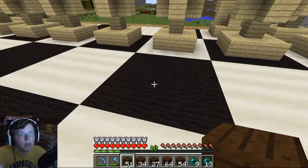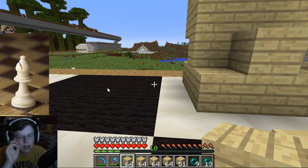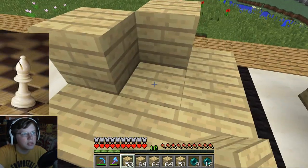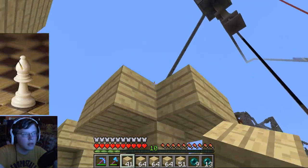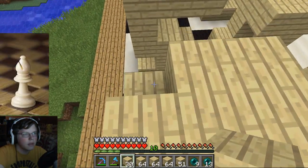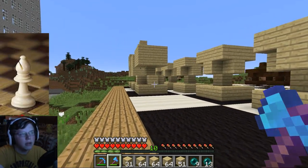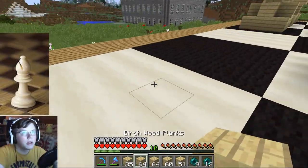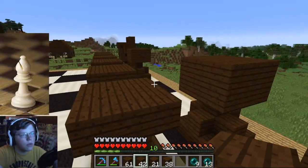Next piece in line is the bishop. This one kind of looks like a priest kind of thing. Let's prototype — build the base, bring it up, and give it kind of a big top hat. Then let's just make it have a hat on and finish off its little bulb on top. Honestly, I don't think that's a bad design — and even if it is bad, I'll go over it later. There's four of these, two on each side. That is all four of the bishops built.